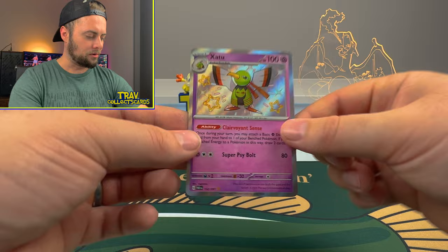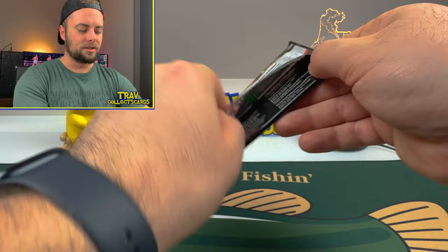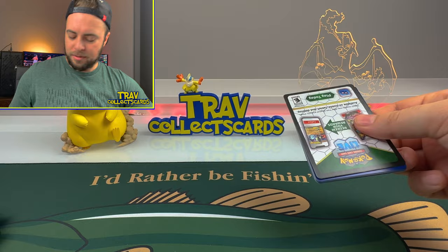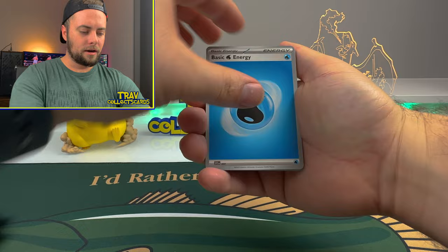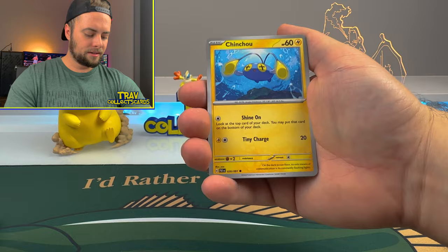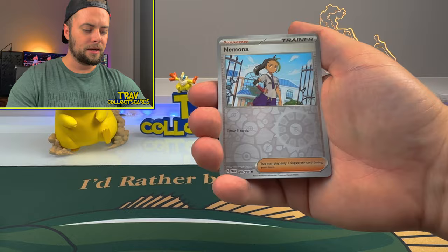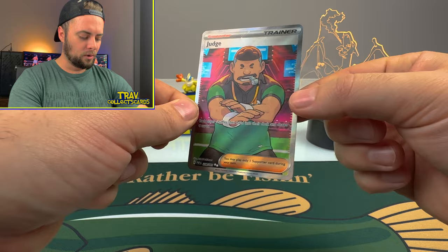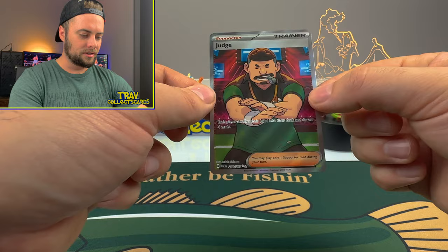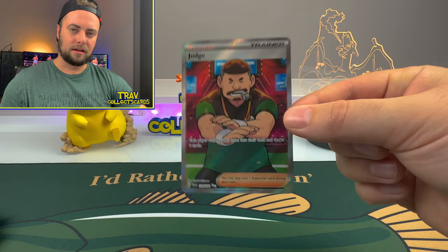We'll move on to the next pack. There's also an Iono trainer card in this set that's pretty sought after - let's see if we get an Iono hiding in here. We got a Water Energy, Barboach, Numel, Maractus, Chinchou, Camerupt, Electric Generator, Charmeleon, Nimona Reverse, Chimeco Reverse, and a Judge trainer card. Speaking of trainer cards, there's your boy Judge blowing the whistle. All these cards are looking pretty nicely centered - very gradable compared to previous sets.